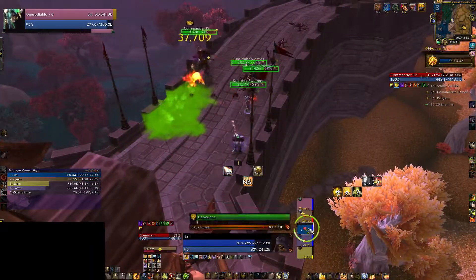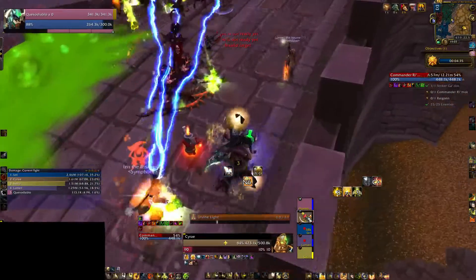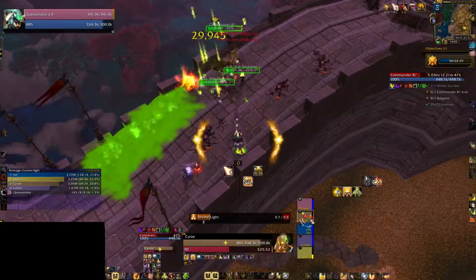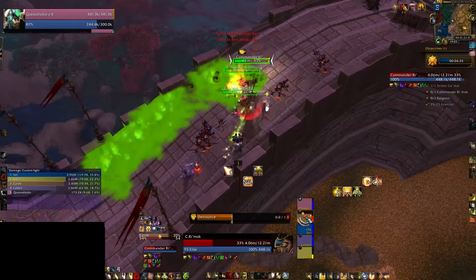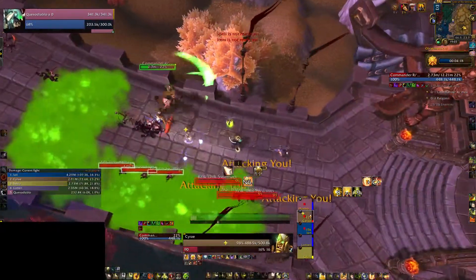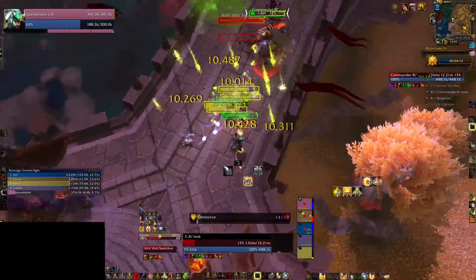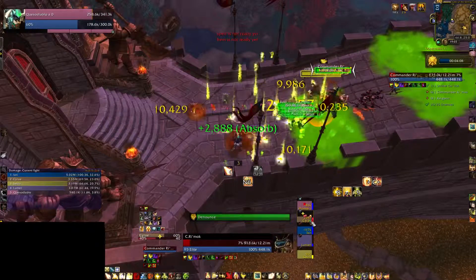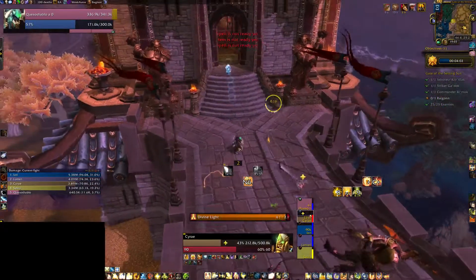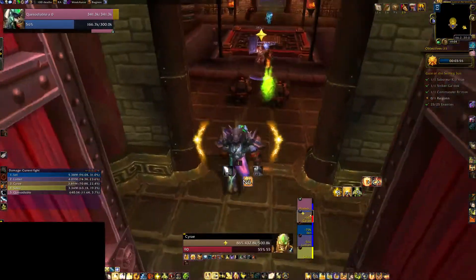I'm going to pull the next pack. I'm hanging a bit ahead — I'm going to have to re-hex as we run through, just be careful. Move on back and we're going to move him towards the door. We'll send the rogue and the warlock up, and I'll have the shaman stay down to kill the first pack of eggs.